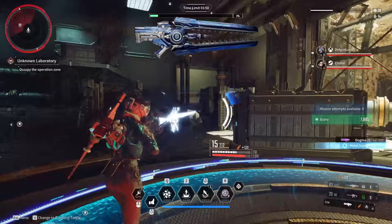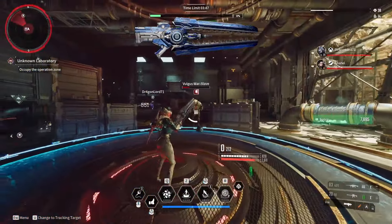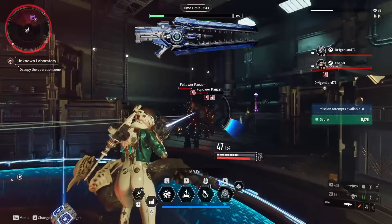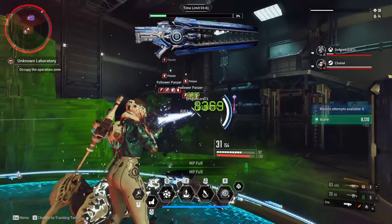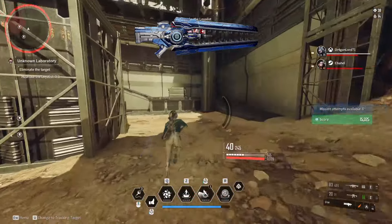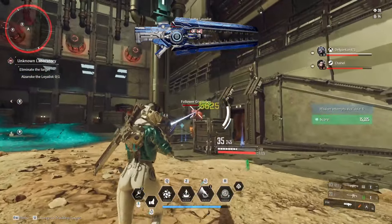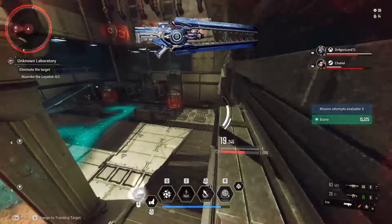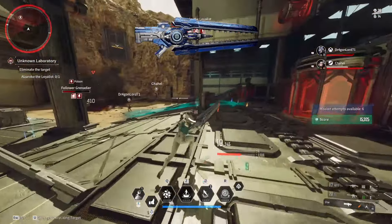Mods to consider for the Burning 44, other than the usual damage-increasing mods, include Super Conducting Charge, which increases the speed of the weapon's charge up. After that, look at increasing magazine size, and if you are struggling with recoil, add mods that reduce it. Base crit for this weapon is 10%, the highest of all the beam weapons.